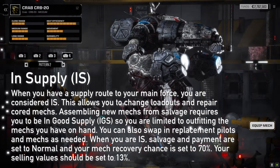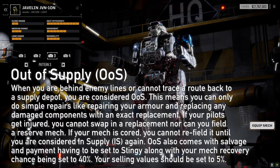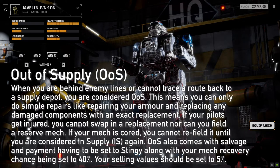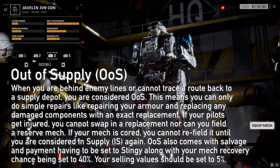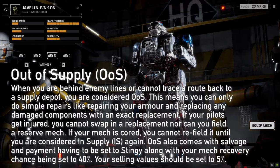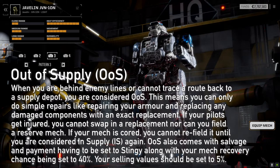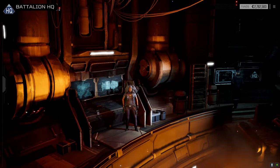If the conditions for being in supply aren't met, a unit is considered out of supply. Things get bad at this point: mech recovery chance drops to 40%, store selling values fall to 5%, and salvage and payment options are set to stingy. If you lose a mech while out of supply, you cannot repair it — you're down a mech until you're back in supply. Injured pilots can't be swapped out, you can't field reserve mechs, so you're stuck with whatever you have. Rules will shift and change as we go, since this is our first campaign to make sure everything is working well.